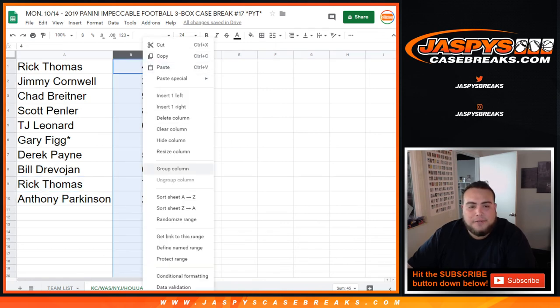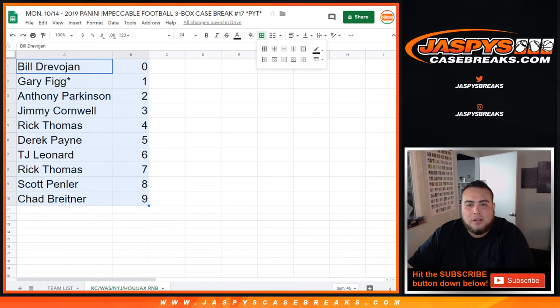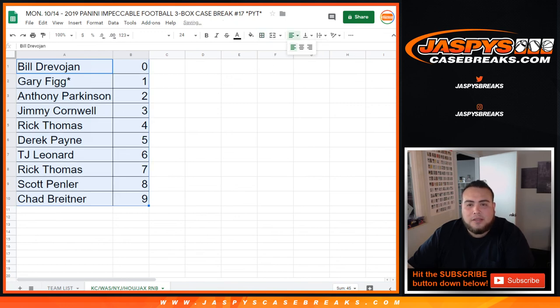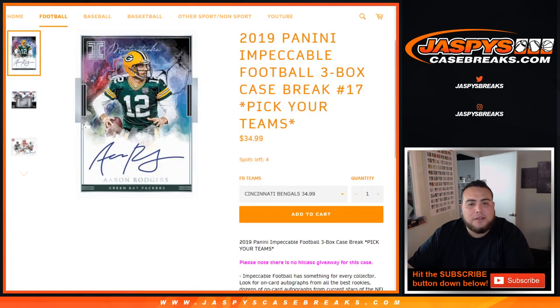So there you go, guys. This was the randomizer for the random number block for these teams in this break. In a separate video, once Impeccable does sell out — which will be very soon — we'll rip open the Impeccable and see what kind of hits we can pull for these teams in this random number block. JazzBeastCaseBreaks.com, we have four left in Impeccable. Let's sell it out. Appreciate it, folks.